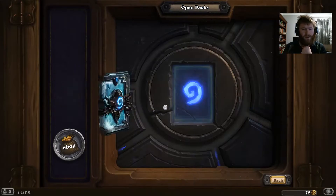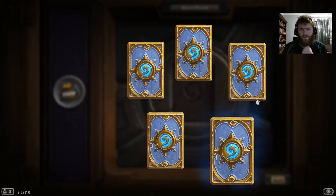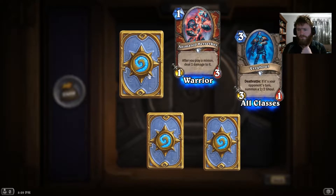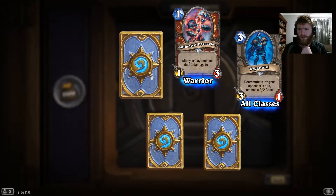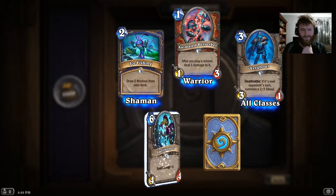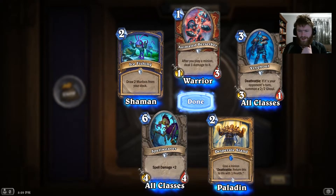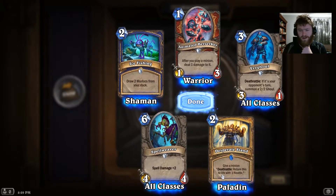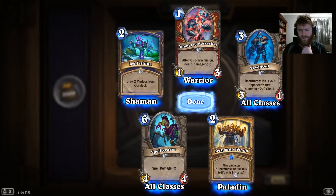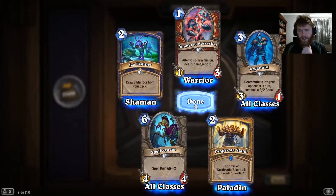So we'll go to the third and final pack. We've got Animated Berserker, Vrygul Ghoul, Ice Fishing — I like that card — Spellweaver, and our rare final one for the day is Desperate Stand, which is a two-cost: give a minion Deathrattle, return this to life with one health. It's pretty similar to the Secret — essentially just keeps it around for a little bit longer. Nothing wrong with that.